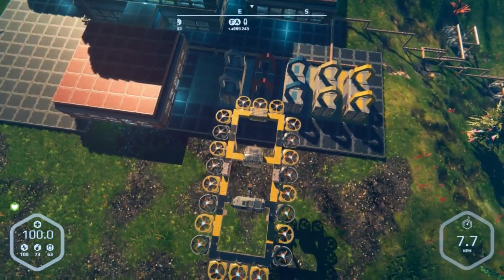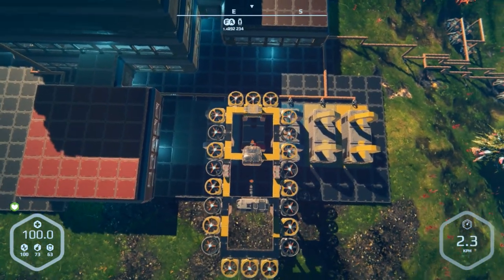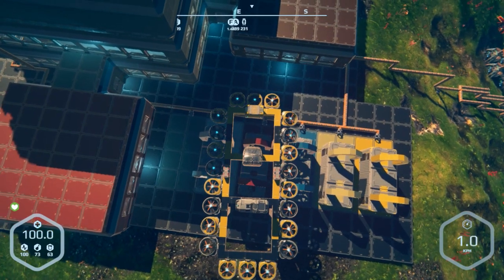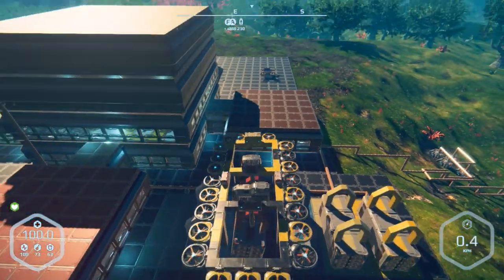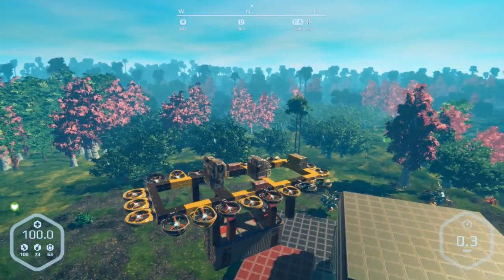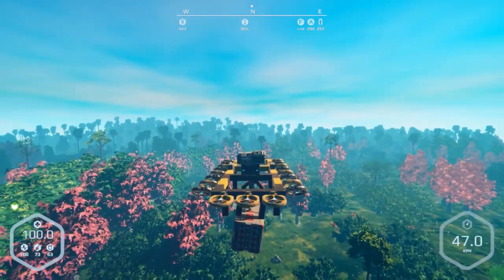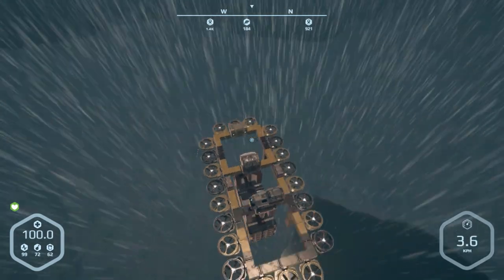That bounce kind of throws things off a little bit, but I think we should have enough room to get in here now. Almost — but we got it! And we are out of here, hi-ho north we go. It's going to take me a little while to get there, so let me wedge something in my keyboard, go autopilot, and I shall see you briefly. Alright, I'm just coming up to the titanium mine here.